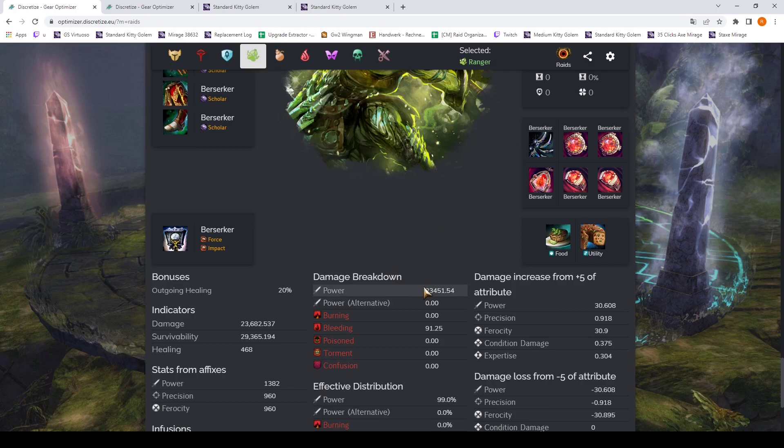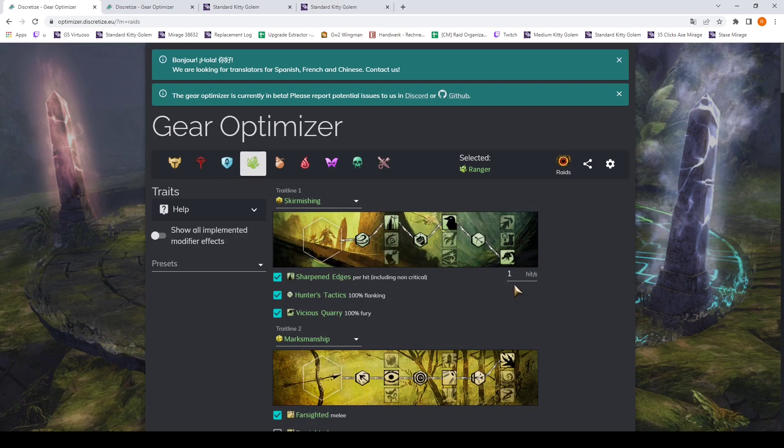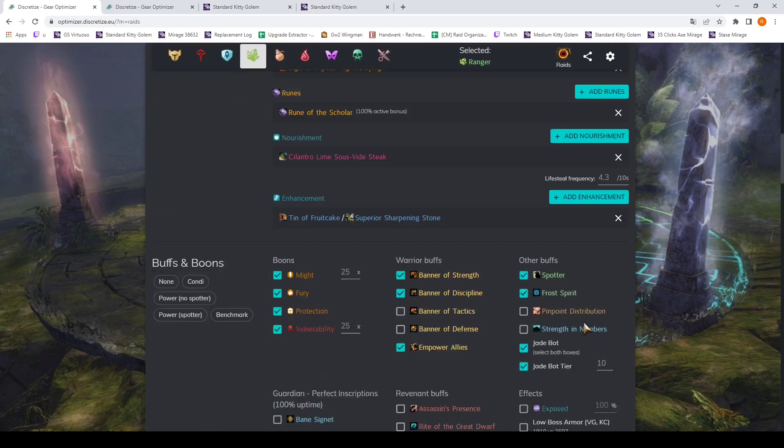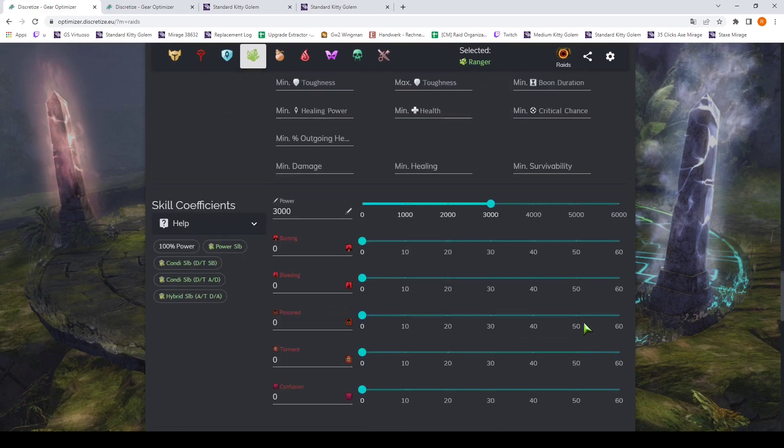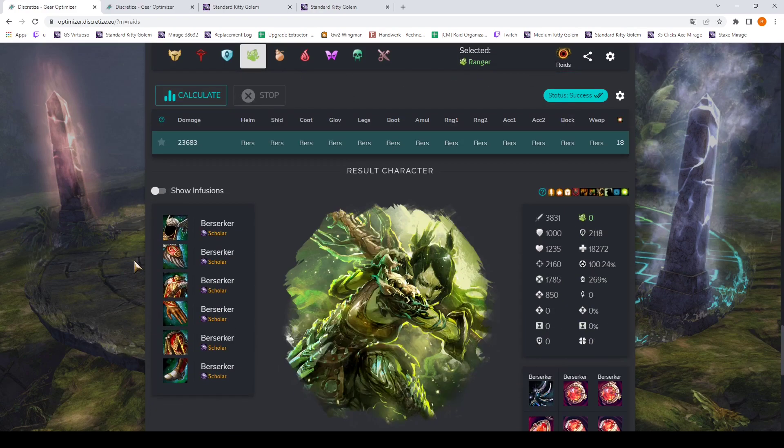It tells us how much power damage we did and how much bleeding — the bleeding comes from having one hit per second via Sharpened Edges which causes critical hits. That's the idea. We only needed to calculate once and now we can get into detail.